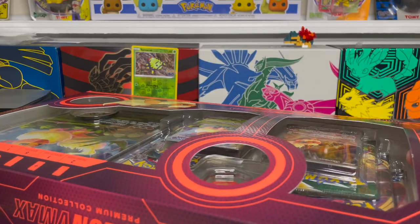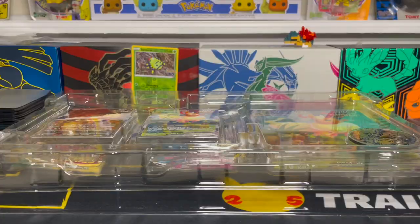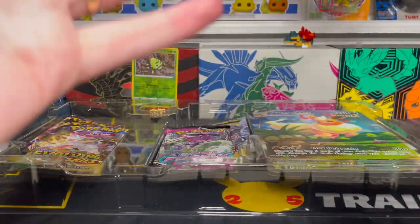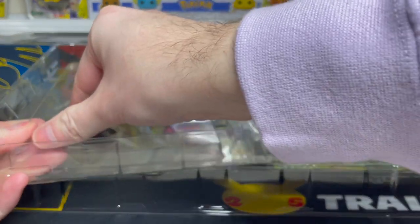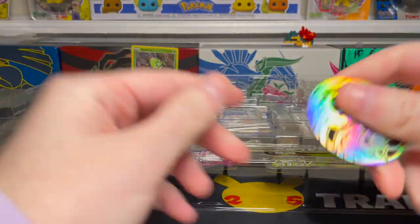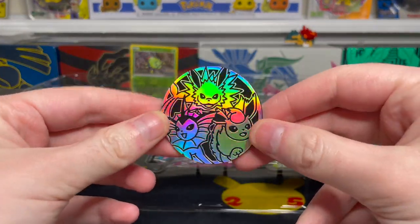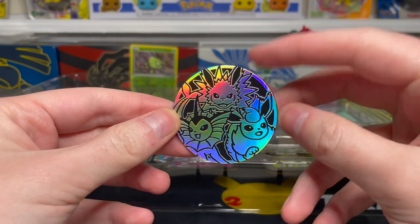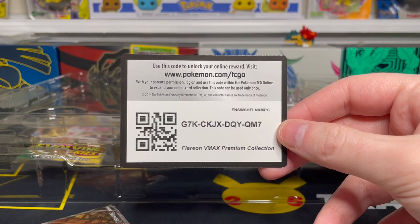We are inside the box now — it was a little more difficult to open than I'm used to. We're going to go through everything one at a time, beginning with our jumbo coin over here in this corner. This is a nice looking coin — they usually aren't this big and they also aren't quite this nice. We do get the three original Eeveelutions here with Jolteon, Vaporeon, and Flareon in the bottom corner. And here is that code card.